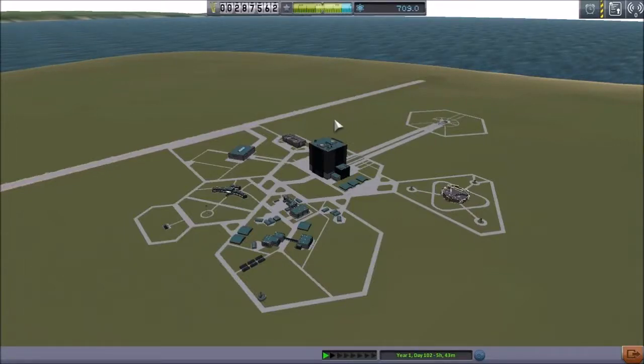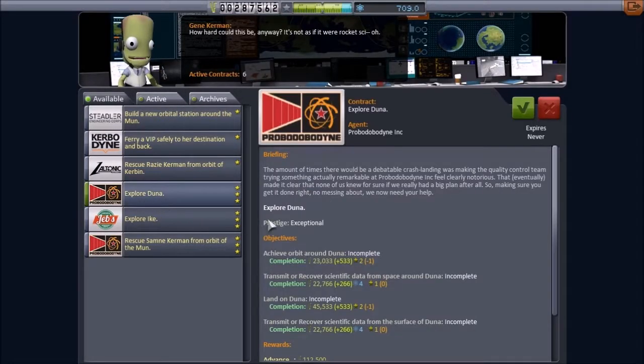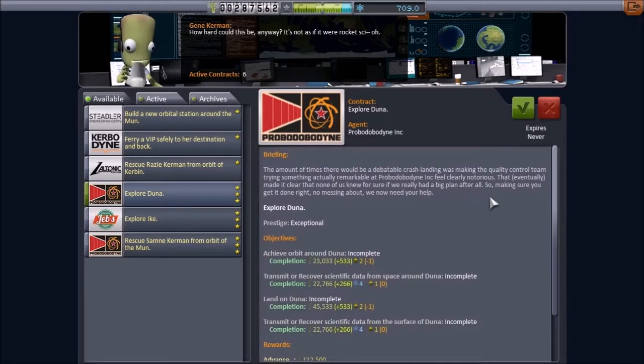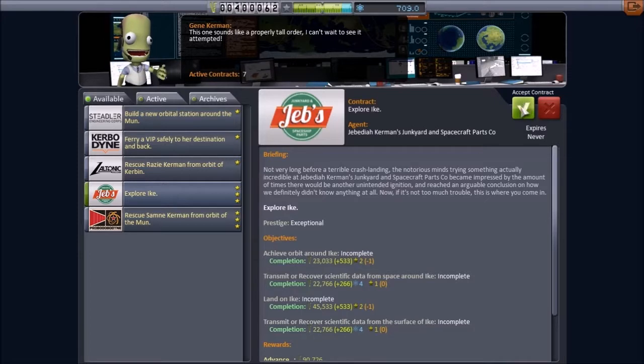Good evening ladies and gentlemen, I'm Matt and I'm back with Kerbal Space Program Hard Career Mode. As I said last episode, today we are going to take our first steps in going interplanetary — which is to say, explore Duna and explore Ike.